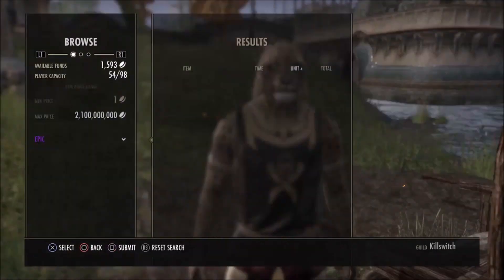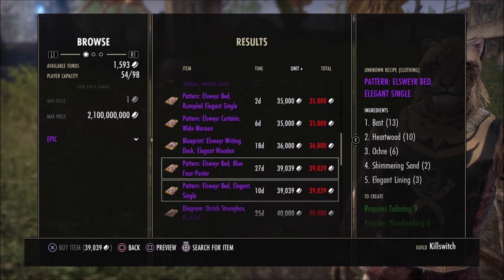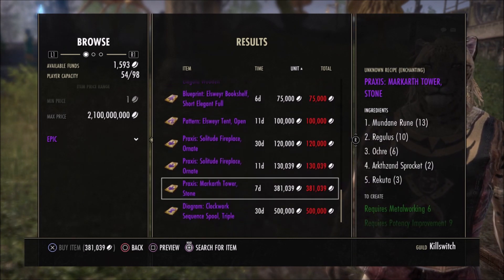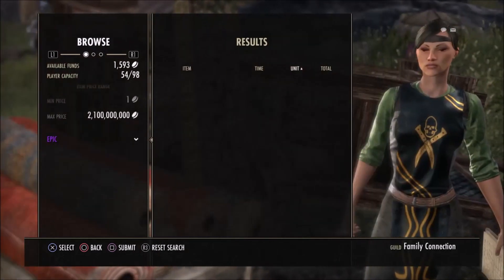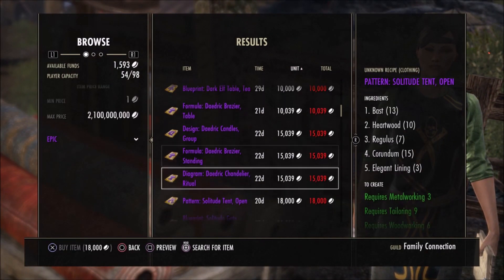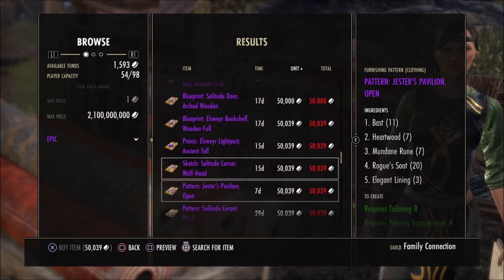Every continent has guild traders, typically in major cities, but you'll also find singular traders scattered in obscure places throughout Tamriel. Traders in major cities typically have more expensive plans due to high player traffic, whereas singular traders tend to have cheaper sales due to less traffic — however, the overall selection at isolated single guild traders is much less compared to major city guild traders. That's just a trade-off you'll have to accept.